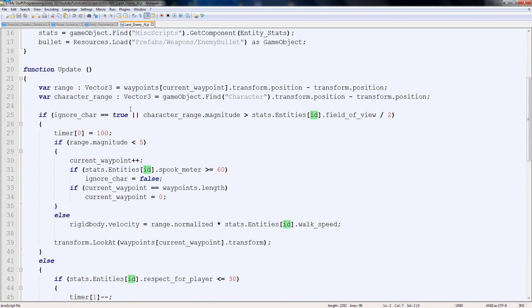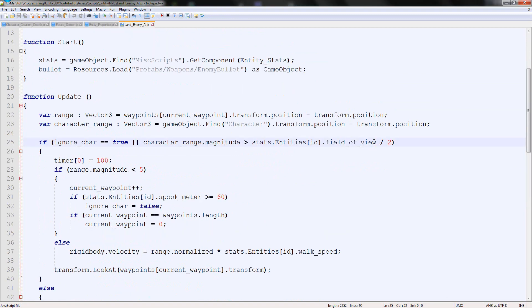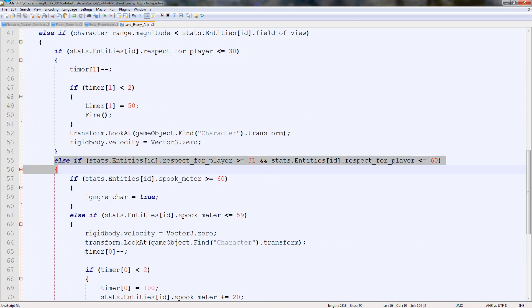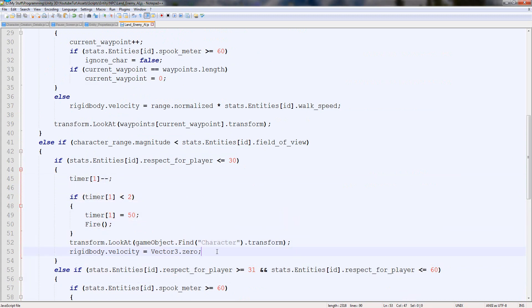Now we do have their ID up here, so what we're going to do is link that up to their field of view ID. So here we'll say what we've already said right here - it already does it for us. So we're going to add an if statement to this as well. This basically says if character dot range dot magnitude is less than field stats - so if it's less than their field of view 100 then they can see us. And then they'll detect: are you an enemy, are you a stalker, and stuff like that.